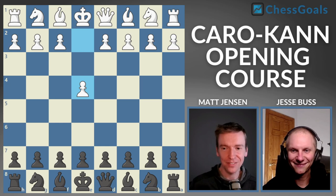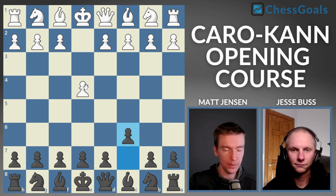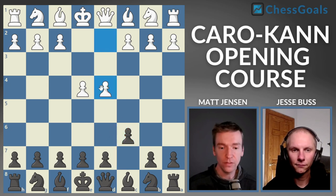We're starting off with the most popular line. We see 1. E4. This happens in about half of the games at the club level, and even up at the GM level it's about half the games. We're playing C6 — this is the Caro-Kann defense. D4, you're going to see this about half the time. So we're at about 25% of your games with the black pieces, and we're going to play D5.